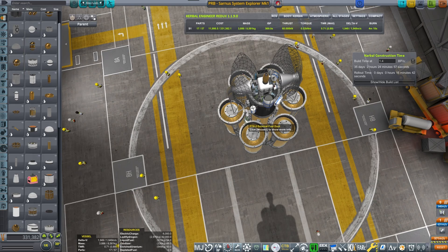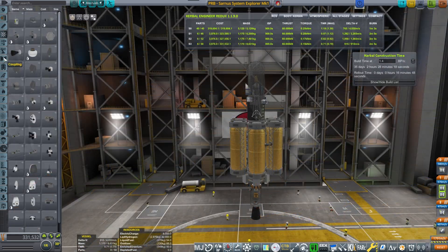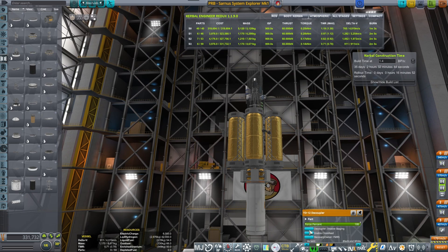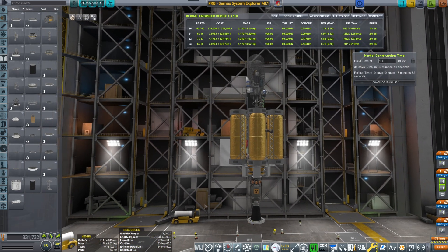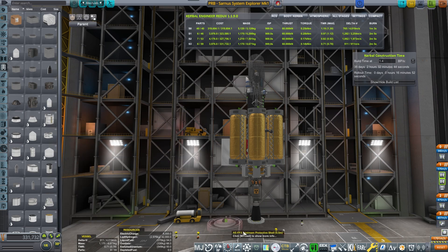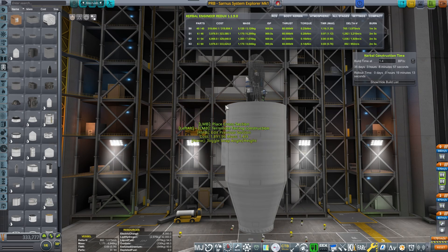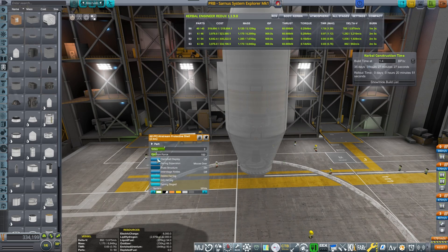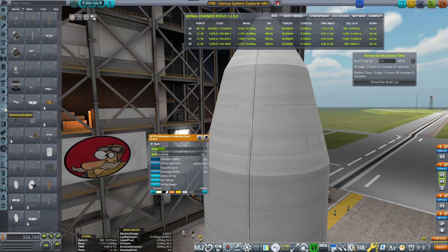With that out of the way — as you can tell, I'm doing asparagus staging. Once I'm done, this tiny probe has a total of roughly 5,000 — well, 4,019 — meters per second Delta-V. Once we put everything together it'll be somewhere around that. I'm encasing all of this in a beautiful three-sided fairing with clamshell deploy set to on.